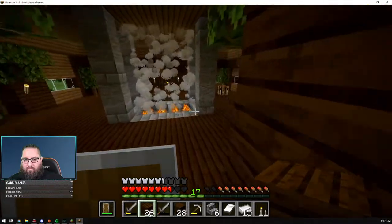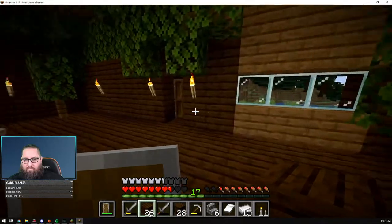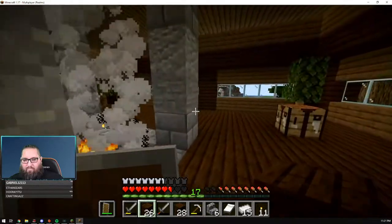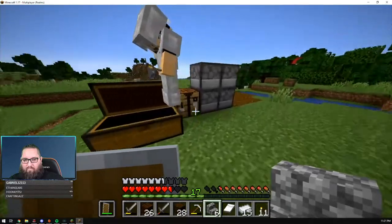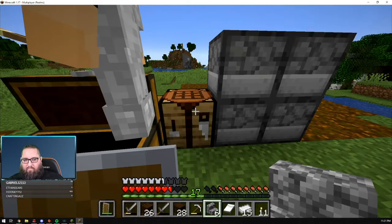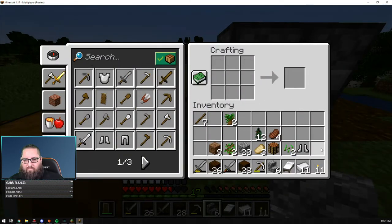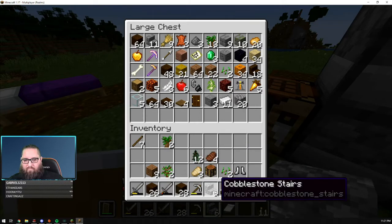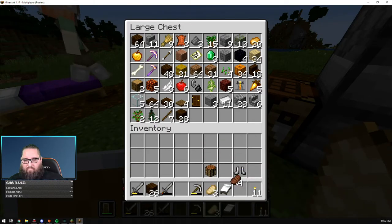I don't know why my voice is this high — oh, I used all the panes already. Oops. I like this a lot. I gotta go dig for cobblestone. Dig, dig, dig away — dig it away now.